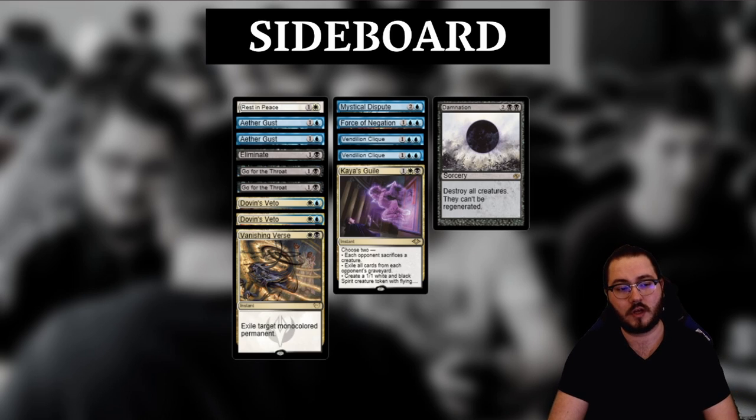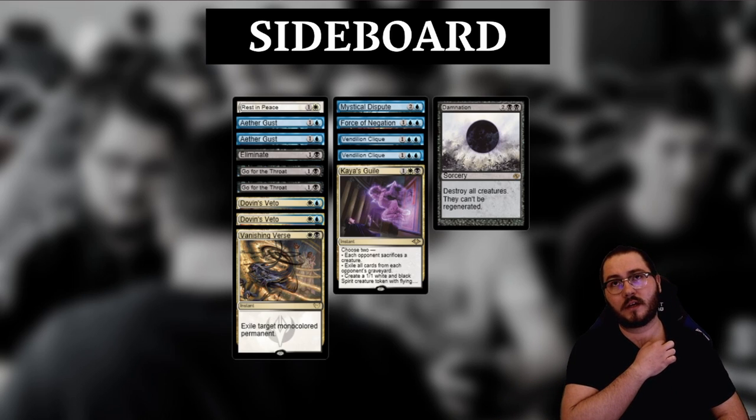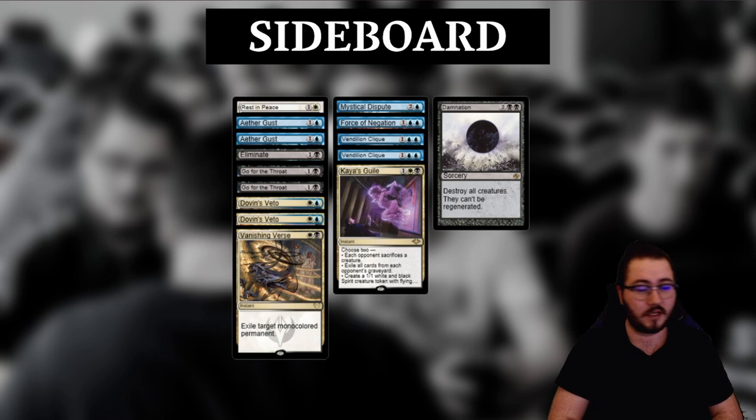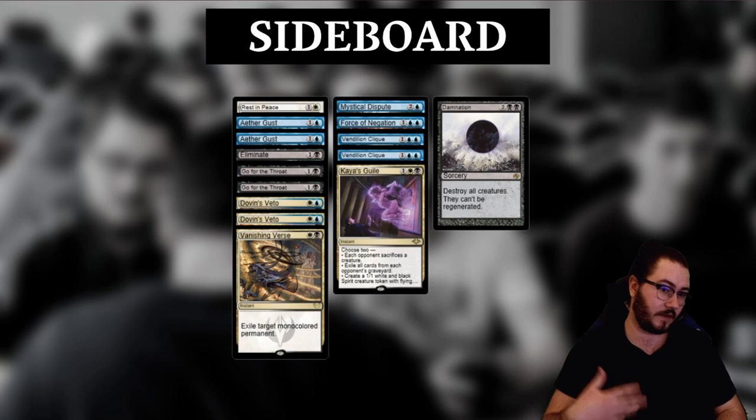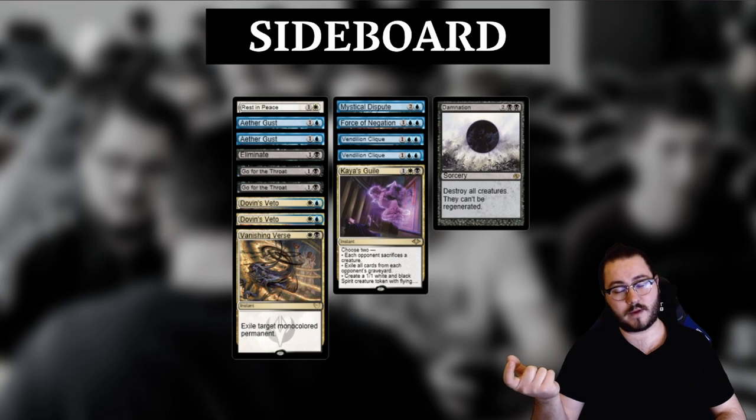As far as Vanishing Verse goes, it's been decent and is likely a better option right now than Celestial Purge, unless you really need to kill Lurrus, Uro, or Kroxa. But you have other stuff for those — Eliminate for Uro, Engineered Explosives for Kroxa, and a plethora of removal for Lurrus. So the versatility of Vanishing Verse is better; it builds on top of the answers you already have and gives you redundancy. With Vanishing Verse you have three removal spells that can kill Primeval Titan, three that can kill Blood Moon, three that can kill Thought-Knot Seer — all for two mana. It's a very nice, versatile card.